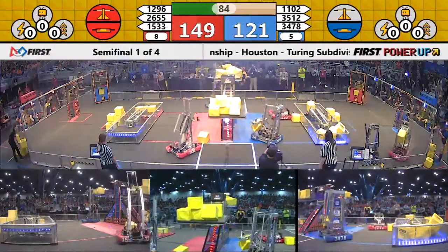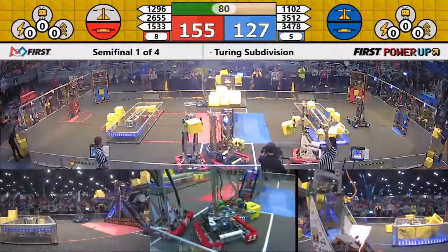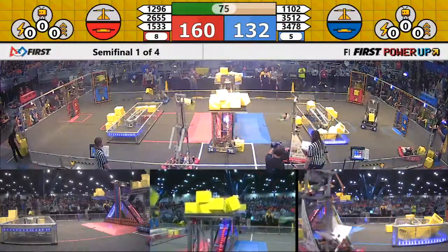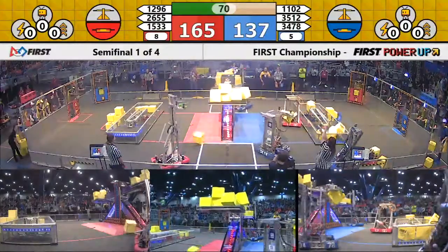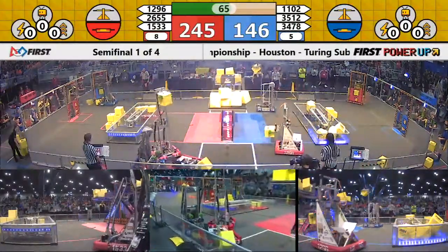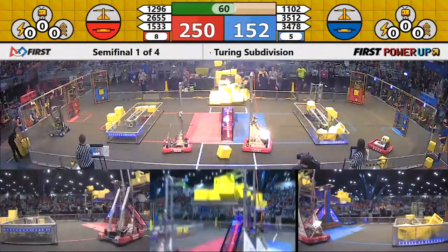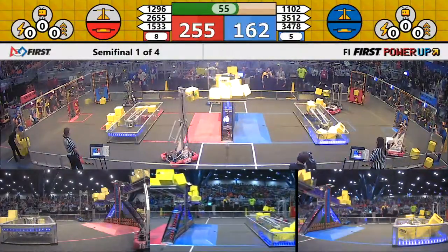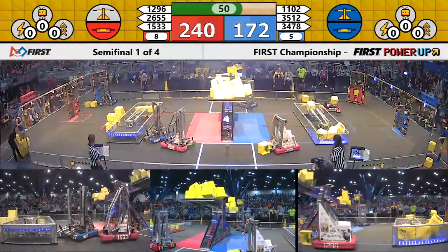Less than a minute and a half to go. We've got a slight advantage for the red alliance — they're up by about 30 points. The scale in the middle of the field appears to be balanced right now, so no particular advantage on that scale. The blue switch in favor of the blue alliance, one point per second. The red switch in favor of the red alliance, one point per second there. And now the scale is pointing in the blue direction, so blue is accumulating two points per second.